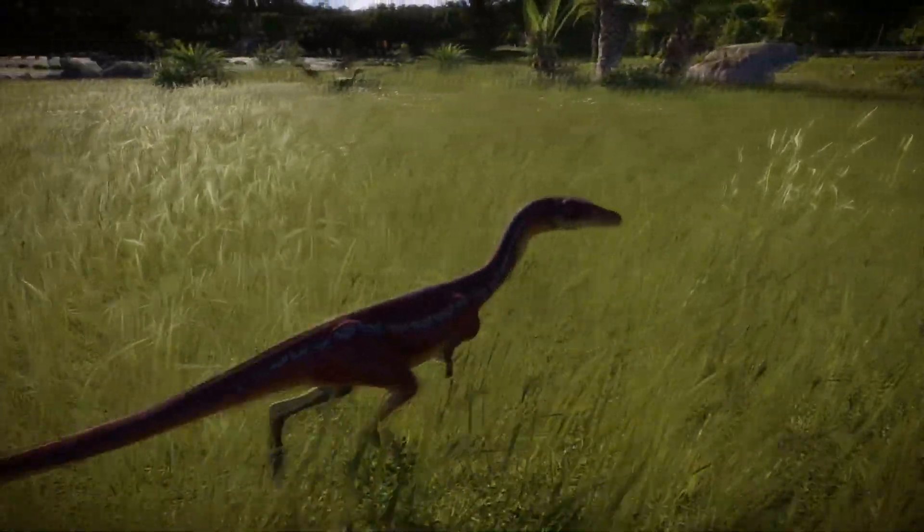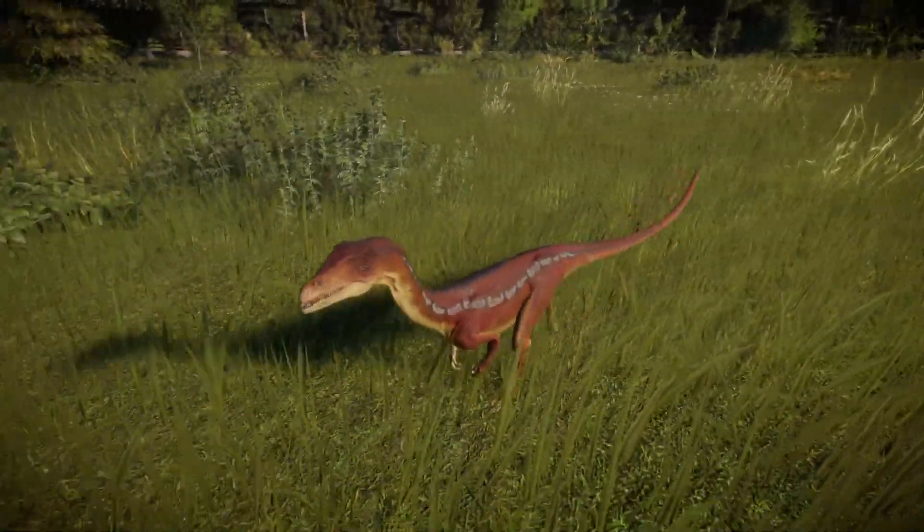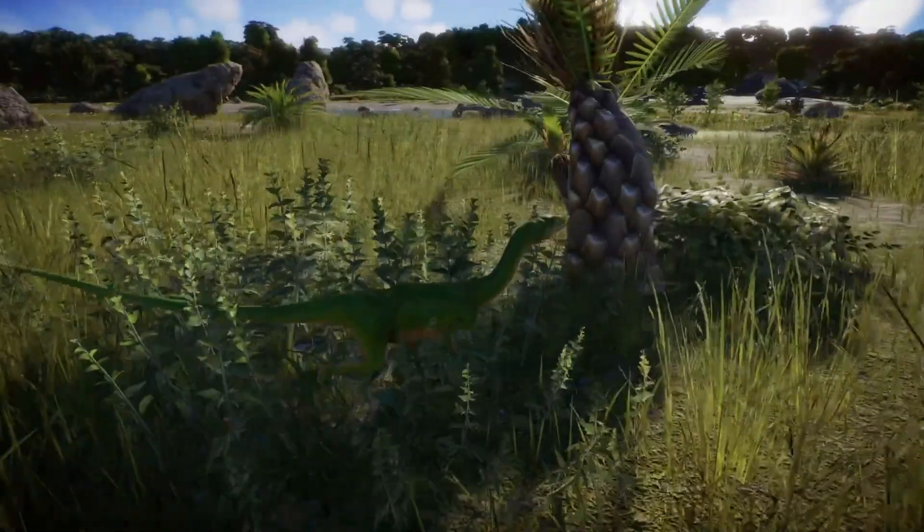In the game, the Coelophysis is available very early on at half a star park rating. They are extra-small carnivores, like the Compsognathus.